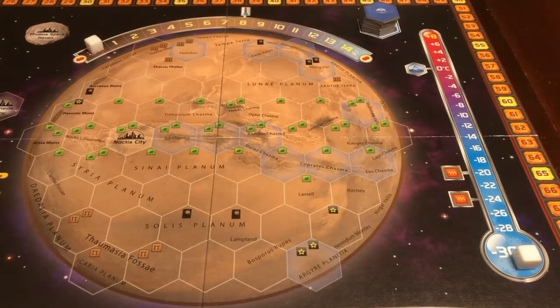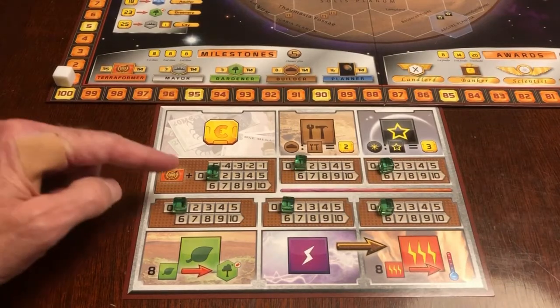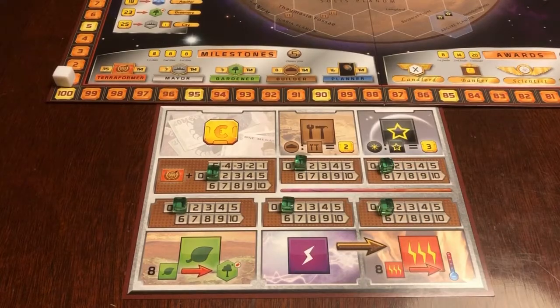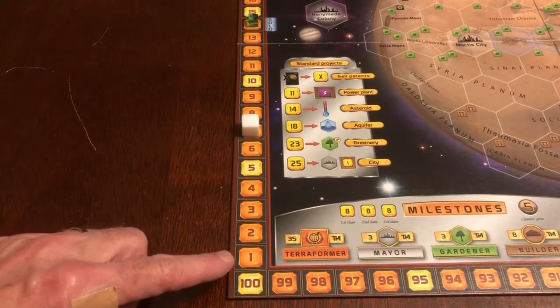In the hour-long variant, whenever you bump up temperature or increase your oxygen, you'll actually increase it by 2, and you'll also increase your terraforming rating by 2 as well. You'll also start with production of 1 for each of your resources, so put a player cube on each of the 1 indicators of the production tracks. To compensate for these changes, start your Generation Marker at Generation 7 instead of 1.